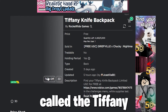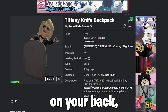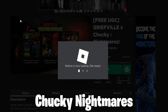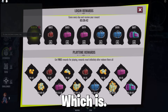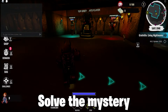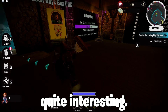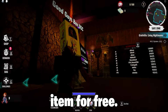Now to get the item called the Tiffany Knife Backpack, which looks kind of creepy on your back, join the game Griefville X Chucky Nightmares. This is a mystery type of game. To get the item you must solve the mystery while playing the game, which is light work to be honest as this game is quite interesting. So have fun, get the doll, and you can unlock the backpack item for free.